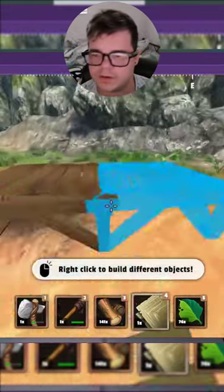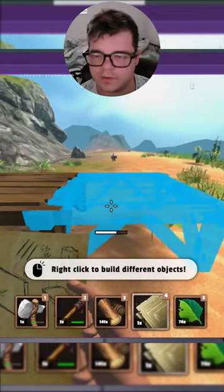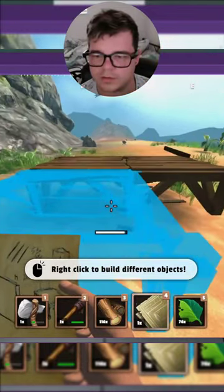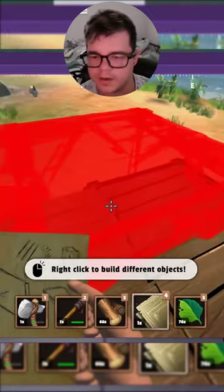Alright, let's get back to crafting. We put our first platform — hold it down and that's gonna build another one. Hold that down, now we have four in total. Now right click to build different objects.